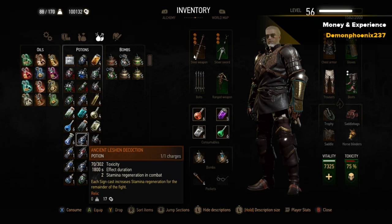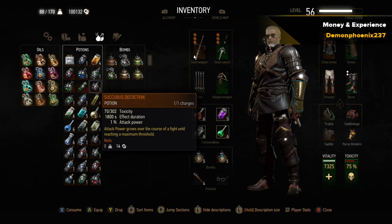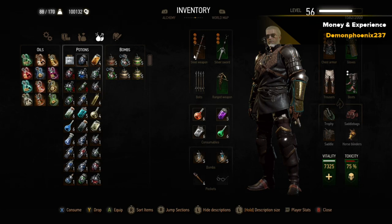We've got the normal decoctions here: the Ekhidna and the Wyvern. There are a few others you can use — the Ancient Leshen decoction, cast Axii a few times, or use the Succubus decoction to increase your attack. What I actually use is the Werewolf decoction, so you don't have to use up stamina when sprinting after killing the enemies.